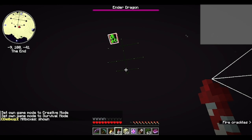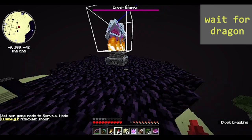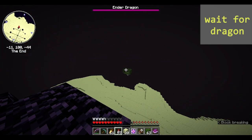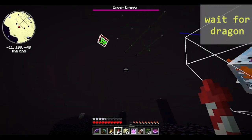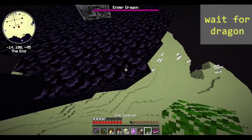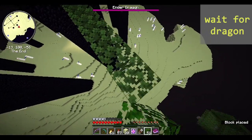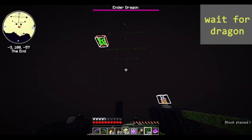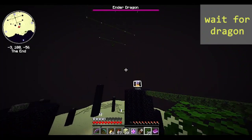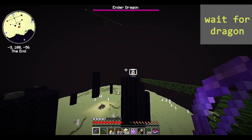This next part is probably the most difficult, as you need to wait for the dragon to start perching. Then as quickly as possible, break the end crystal and fly to your platform. One way you can try to achieve this is by bridging out a ways from the crystal — this way you have a better view of everything. Do not accidentally break the crystal when the dragon is not going to perch.